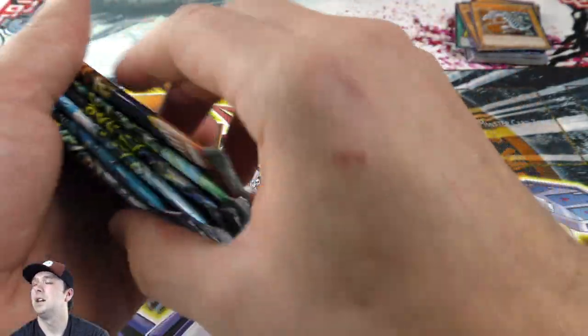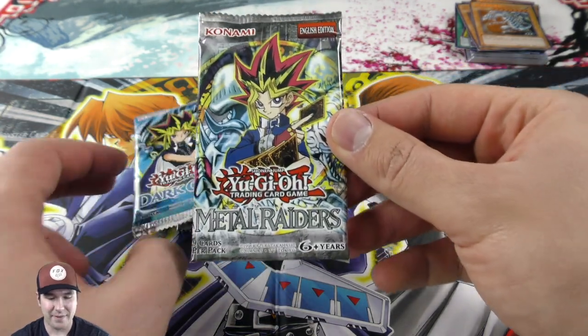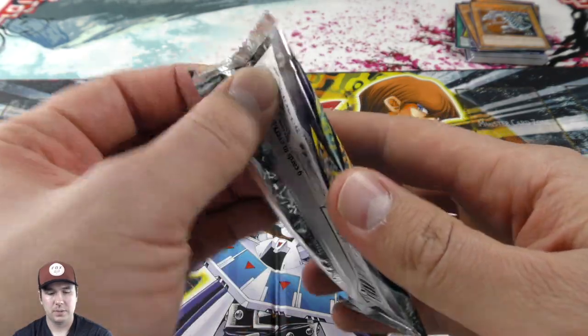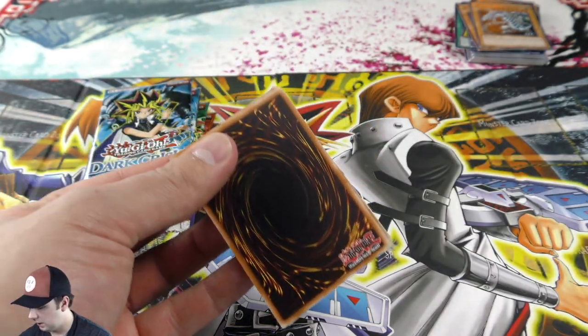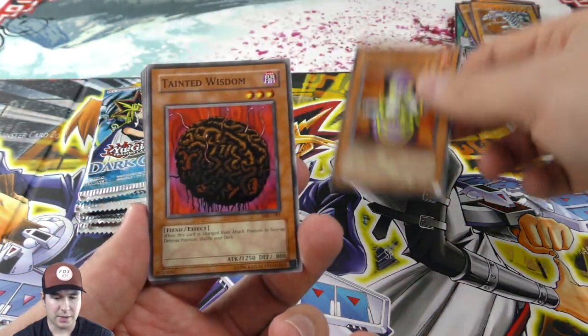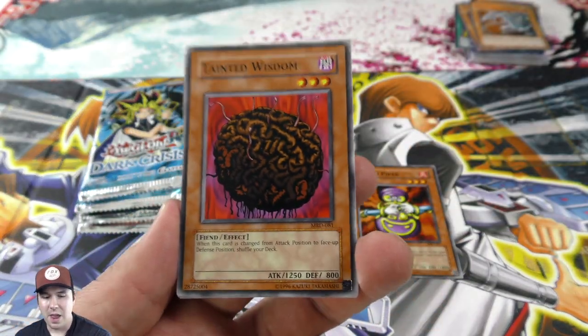We'll shuffle these up a little bit, look away, and open them in order. All right, we're starting with the Metal Raiders booster pack. See what we get today — the Dragon Piper! Oh my gosh, that's creepy but funny. I haven't really watched too much of the anime, but I've been watching a little bit more and you see things like this.